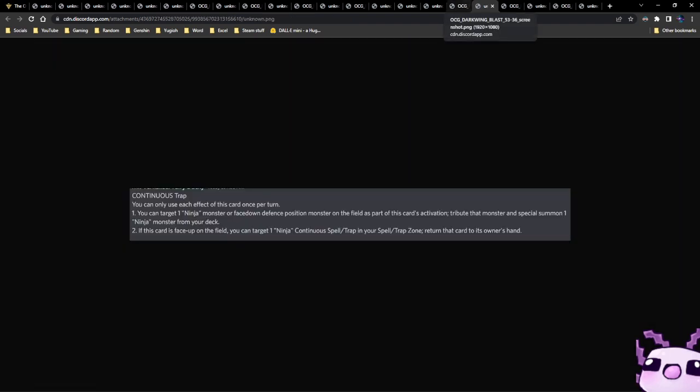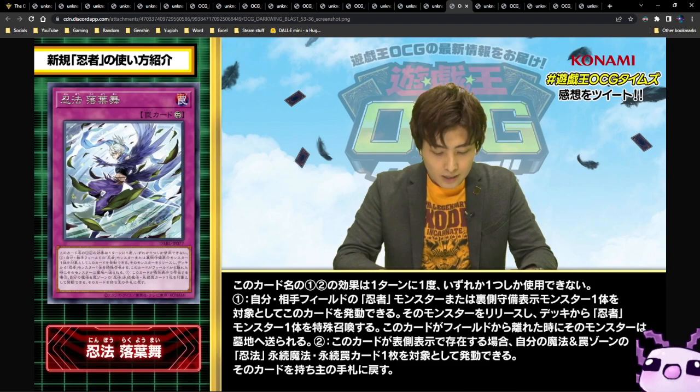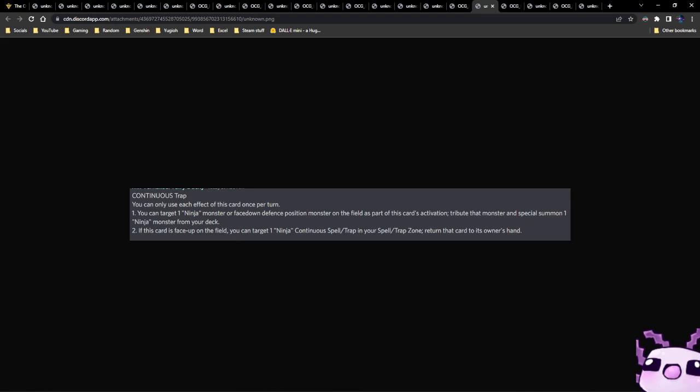Next up we have a brand new continuous trap card — I don't have the name as the translations were rushed. You can only use each effect once per turn. As part of this card's activation, you can tribute one ninja monster or face-down defense position monster on the field and special summon one ninja monster from your deck. If this card is face-up on the field, you can target one ninja continuous spell card in your spell and trap zone and return it to its owner's hand.